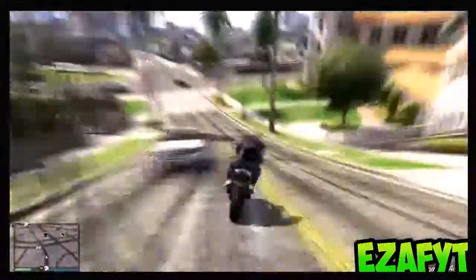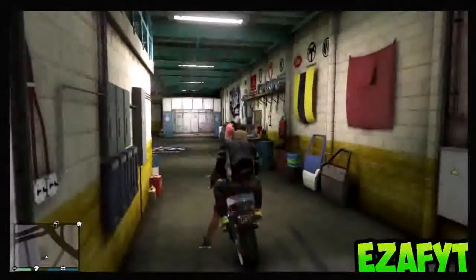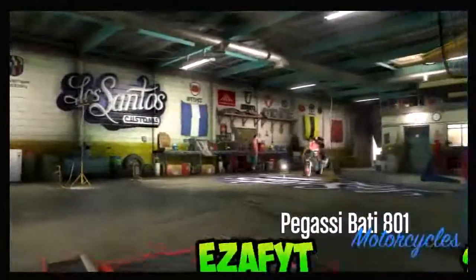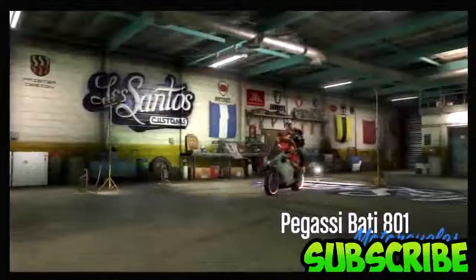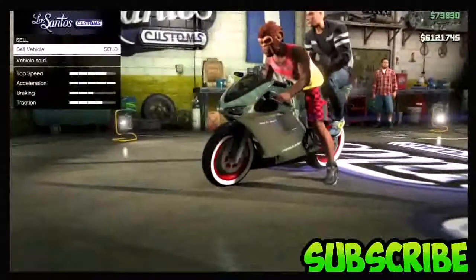Another shout out goes to the GFX designer who did my new intro — he'll be in the description as well, so go sub to him. Now once you get to Los Santos Customs, you just want to go inside. There's nothing special you have to do — all you have to do is pretty much just sell your motorbike, and you're done.